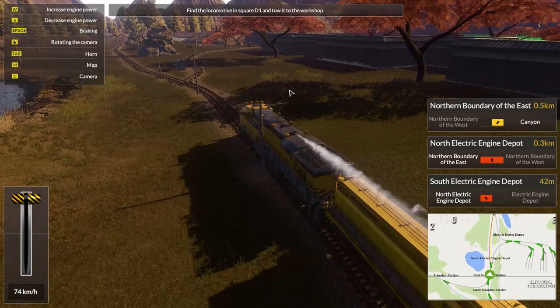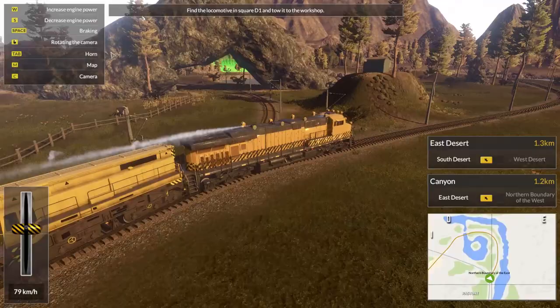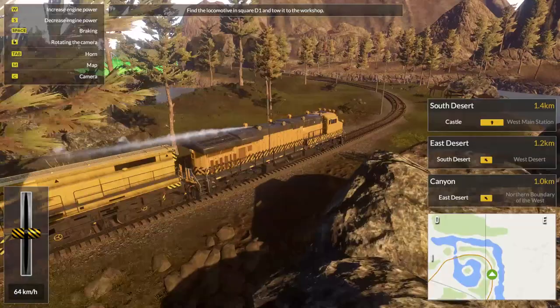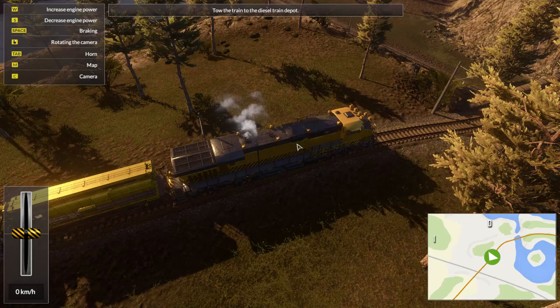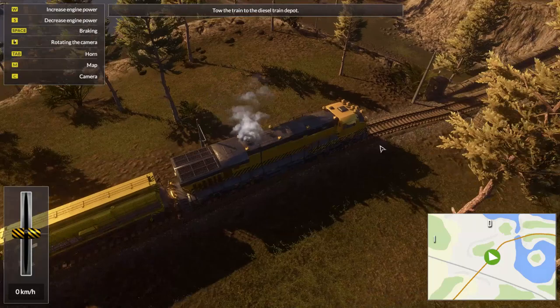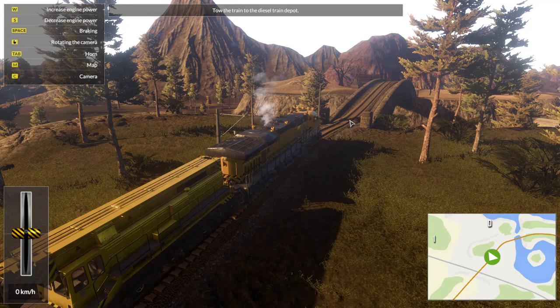It's highlighted — come into the quest location. There it is, we found the broken down train. Tow the train to the diesel train depot. Sweet — we freaking attached it, hooked it up. What happens if you're approaching a train the wrong way? This is very planned out — you already know which way the train is facing and which way you're coming, because this isn't like a car where you can do a three-point turn.